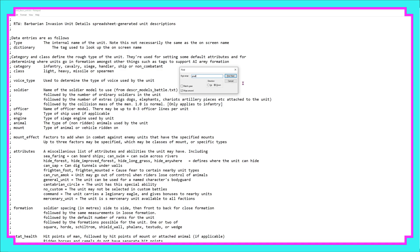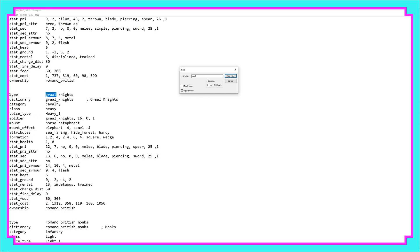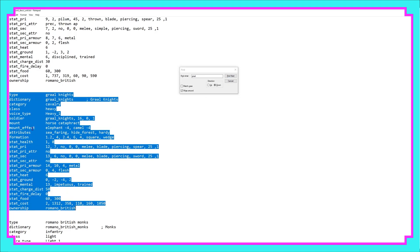Once inside the file, we're going to use Ctrl+F and the Find function to search for the unit that we want — in this case the Grail Knights. Having found that section of the file, we are simply going to highlight it and copy.